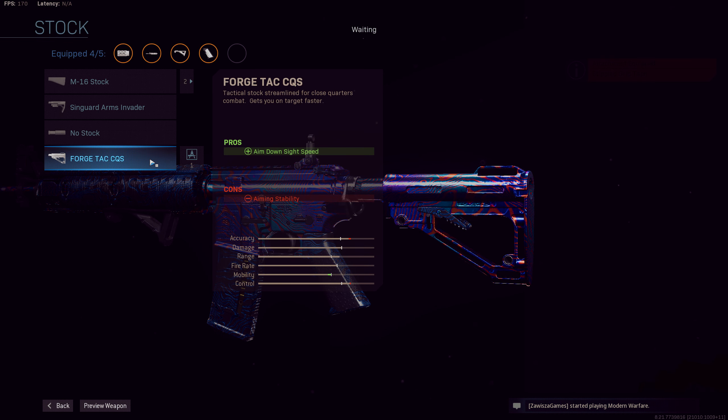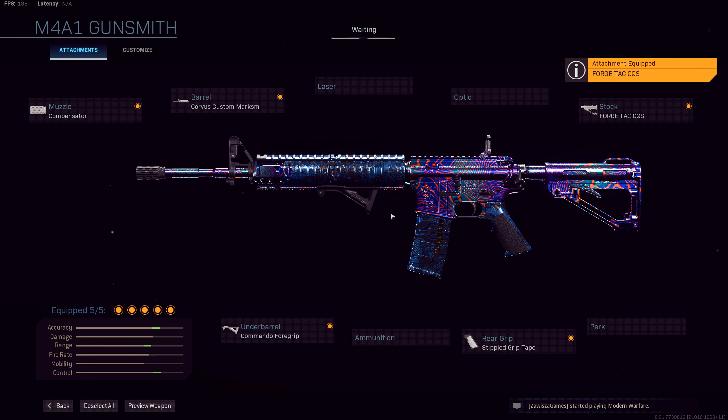The ForgeTac CQS stock is a great option to speed up our aim down sight speed. This attachment pairs up well with counteracting some of the aim down sight speed we lost with the Corvus Barrel and the Compensator. This final build on the M4A1 is meant to cover close quarters as well as mid-range engagements. The M4A1 is not a weapon meant for picking people off at long range when using 556 ammo, so keep your engagements within 50 meters.